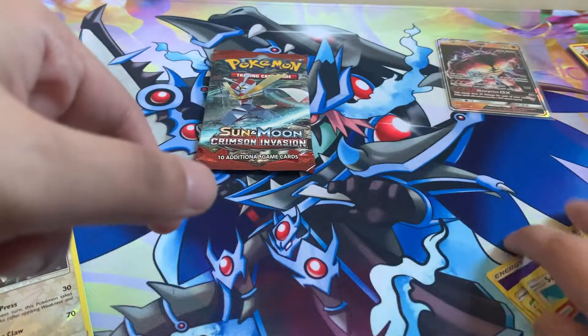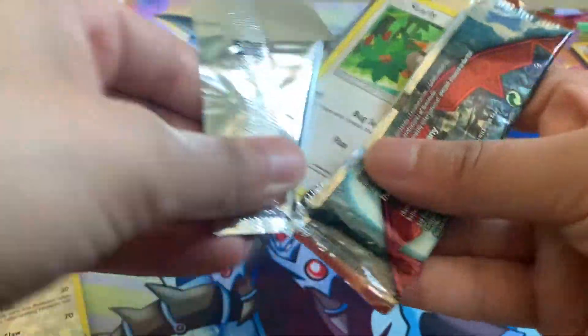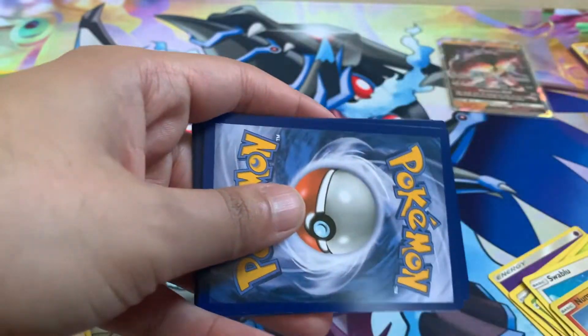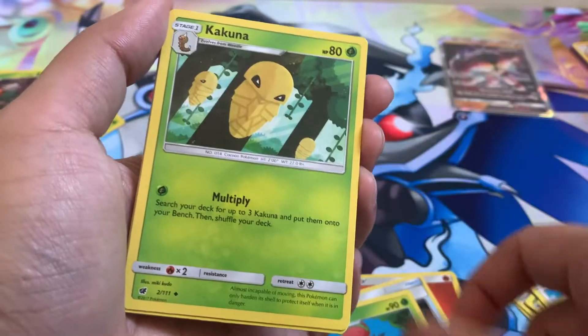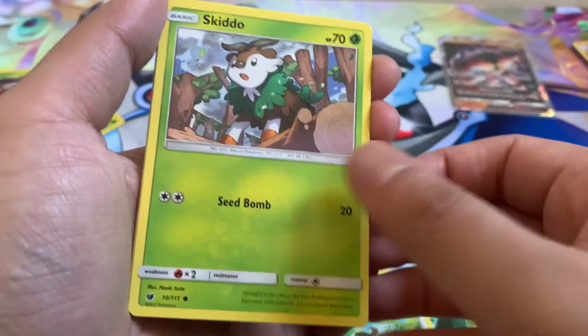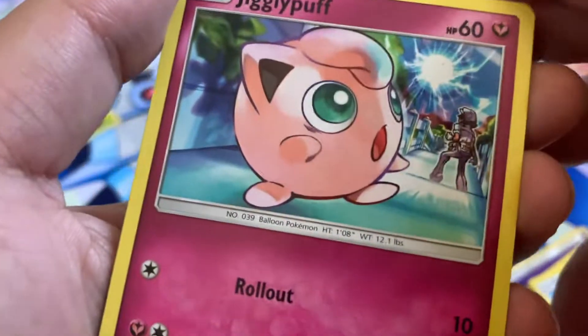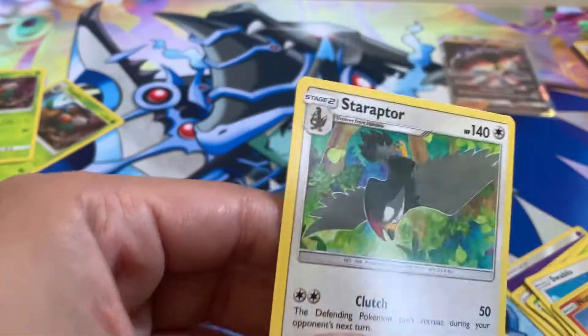I'll set that aside and move on to the last pack of our opening. It's been a pretty solid opening actually — we pulled four holos and a GX, a Buzzwole GX. Code card, fourth from the back. Got a Fire Energy, Psychic Memory, Accelgor, Kakuna, Starly, Skiddo, Pikachu, Hondaur, Jigglypuff, Dashing Pouch, and a Starraptor as our Rare.